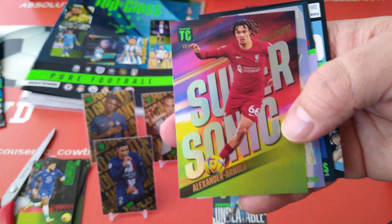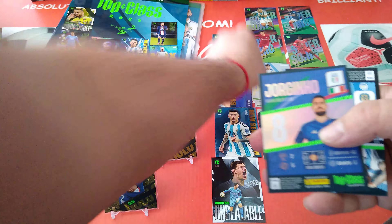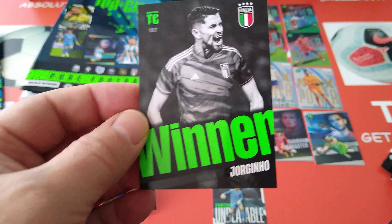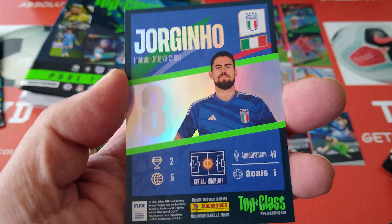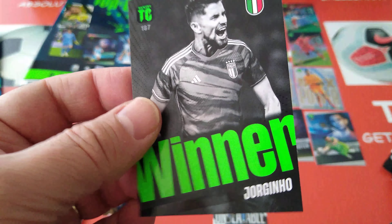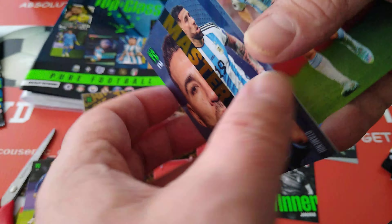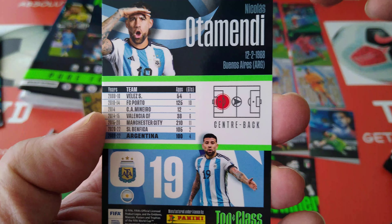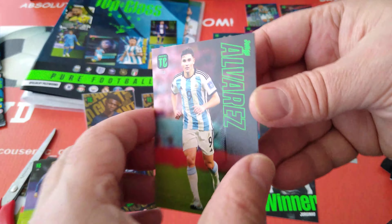Sergio Ramos, Hernandez, Gundogan, and here's another Supersonic for TAA. Harry Maguire - we've seen it. Here's a Jorginho Winner - nice! As you can see the Winner is in black and white, but on the back you get the silver foil. How fantastic is that? That's a boss card - Winner Jorginho, Italy.